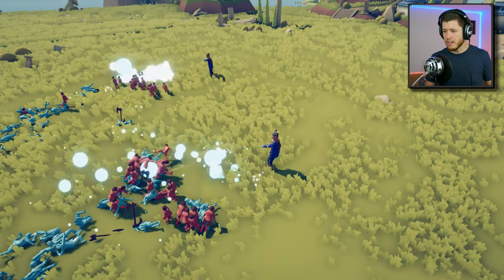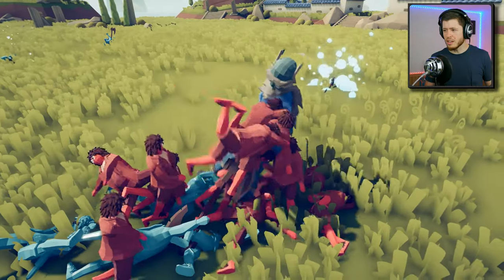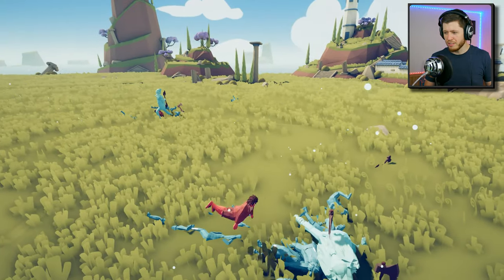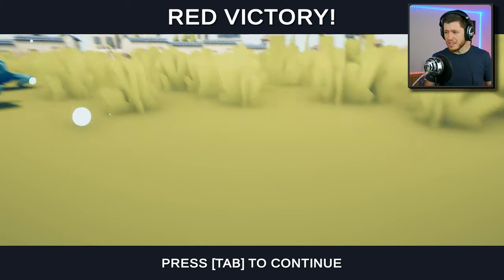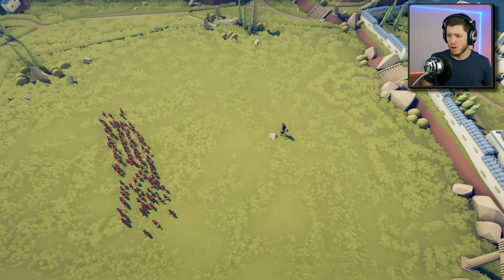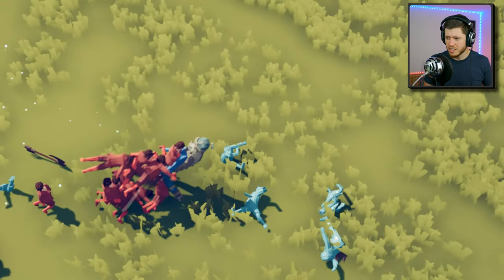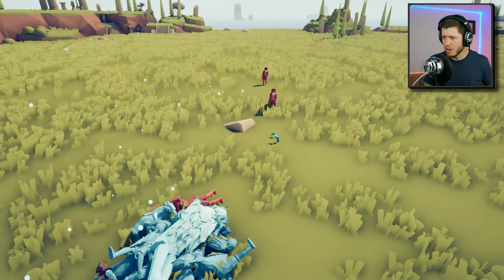Oh, they throw their axes — that's badass! Oh my god, this is not even close. Oh, he killed himself. He's getting up. He's probably hurting himself worse than the halflings are hurting him. Wait — who's still alive on the red team? I thought for sure the axe-throwing guys had that. What if we just do one farther away so he has more time to throw axes? No, he's just walking even closer. Throw your axes! Stop hitting yourself. Oh, he threw the wrong direction. He killed himself — but that was actually really close.